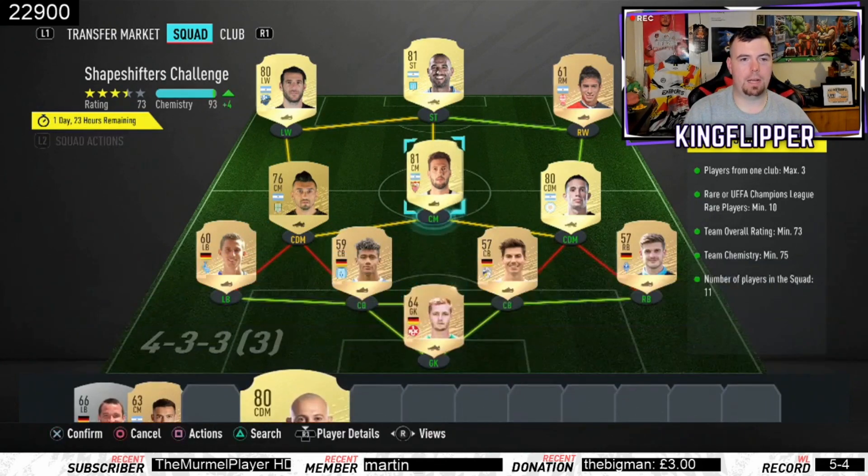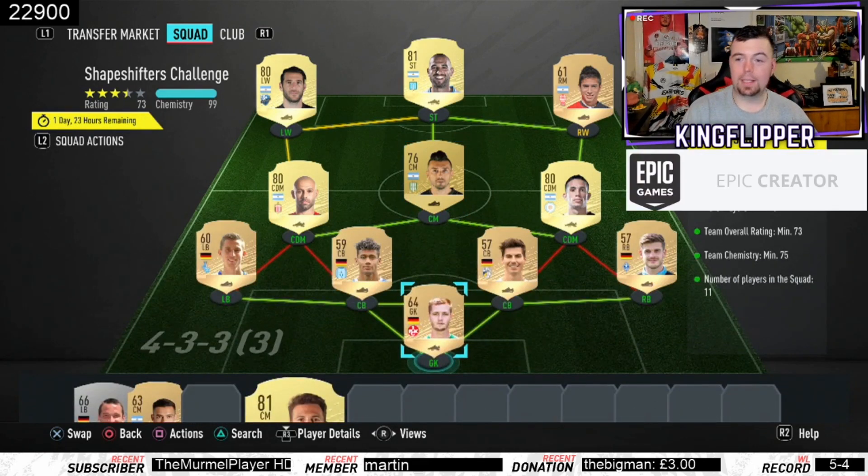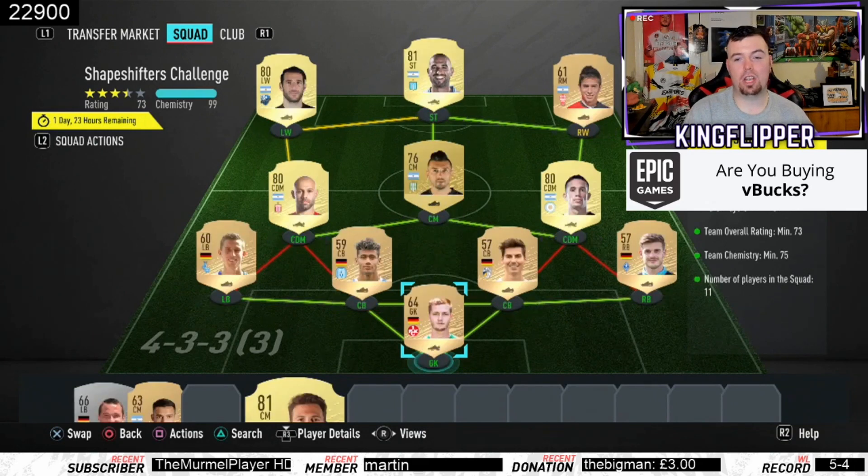There you go, super easy. Just get a non-rare gold because they're 400 coins instead of a rare gold which is 650. Vasquez was actually more expensive, but Timo — we're on 73 team chemistry, only 4 away from 99, really easy. 11 players in the squad, I've gone German League for three positions.